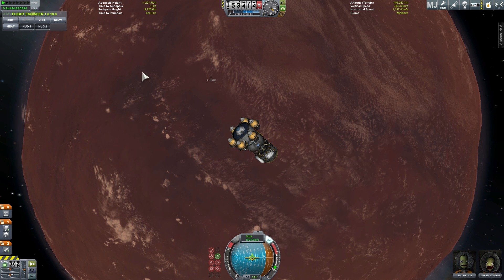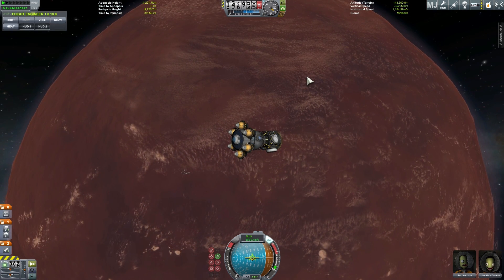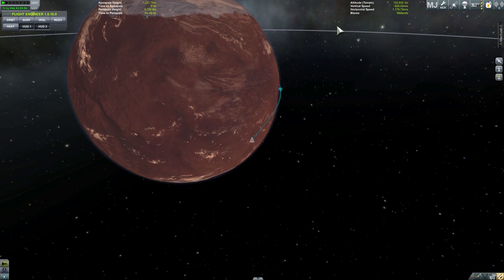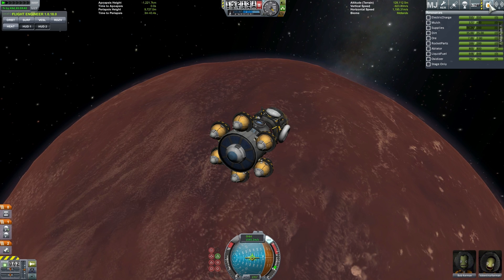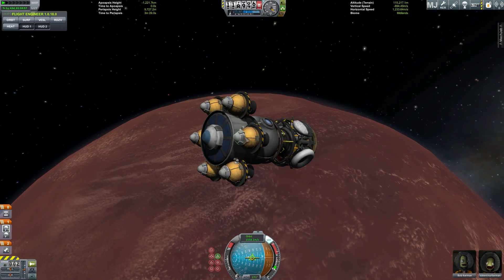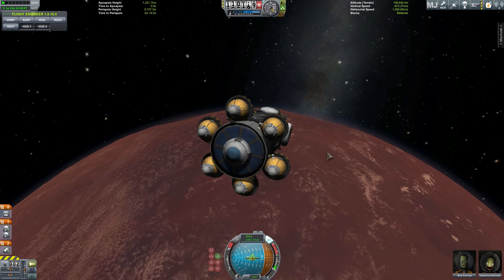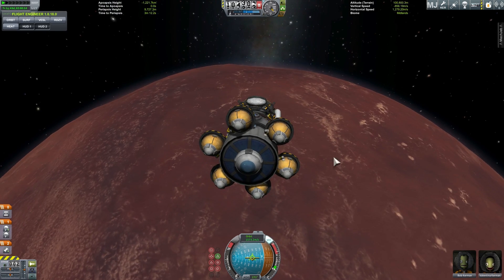We're going at about 1500 meters per second and we actually have 1300 delta-v — that's really cool. We're not bumping into any mountains, that's good. We have a periapsis of 9700 — let's see if this is enough to slow down. I haven't been to Duna in so long, I don't even remember what altitude I need to pass for aerobraking. We're gonna be passing around 9 kilometers above the surface. Duna's atmosphere is very thin, so this might not even be enough to slow down, which is why we have our engines. They'll do the slowing down and then we'll open the parachutes and hopefully land.